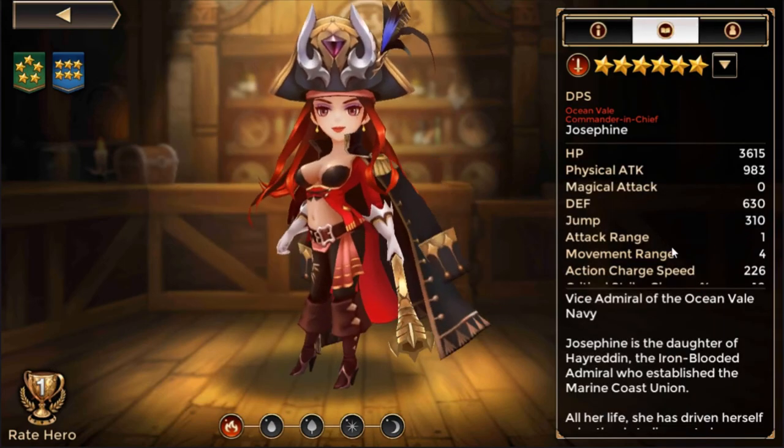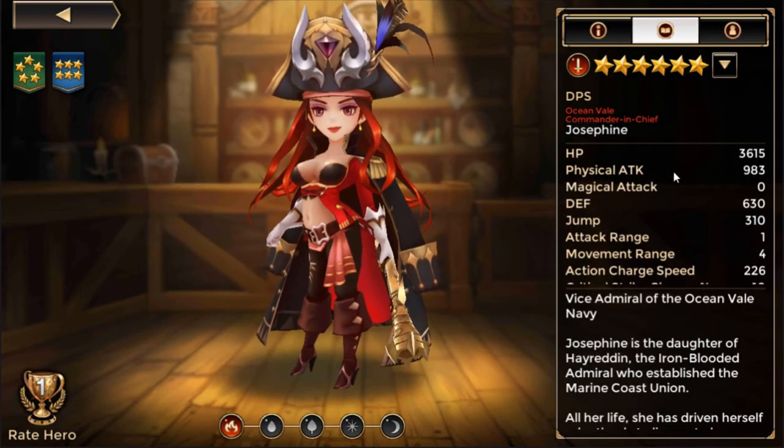Next are her stats. Her stats are default for physical DPS: 36,150 hit points, 983 physical attack — the same as Garrett and Nazan. The only part that differs is the action charge speed.